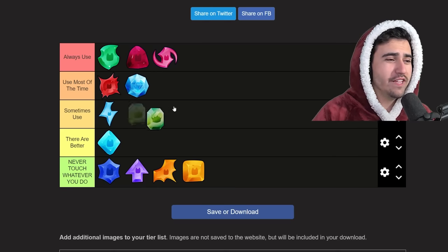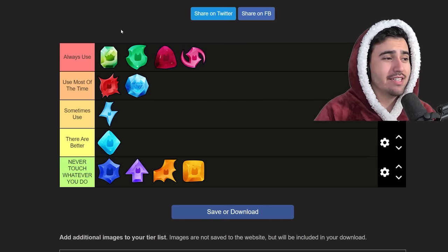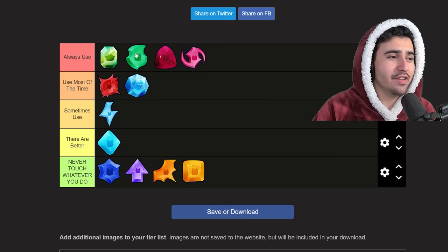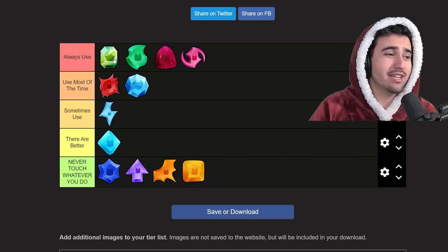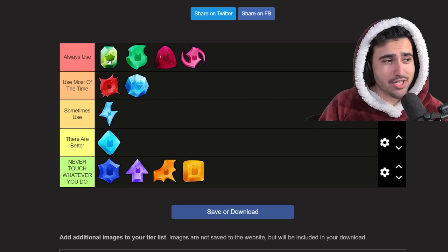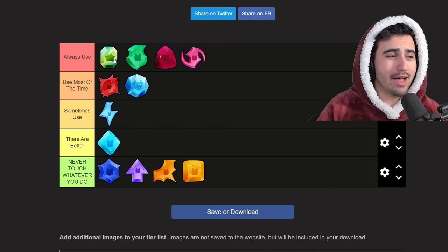The same goes for the royalty charm — you should pretty much only be using it if you already have a max team of huges. While the royalty charm is very good, it is also extremely expensive, and you could use that cost to upgrade your pets as a whole. The royalty charm is still the best charm in the game because it does everything the agility charm, strength charm, and diamond charm do, but better. A lot of people don't know the royalty charm actually gives you a speed boost, so it's useful like the agility charm for leveling up your pets. That combination of increased damage and increased speed actually makes your huge do a lot of damage and gain a ton of XP.